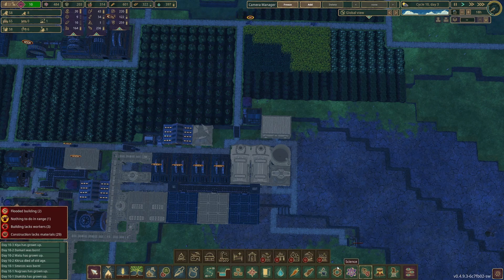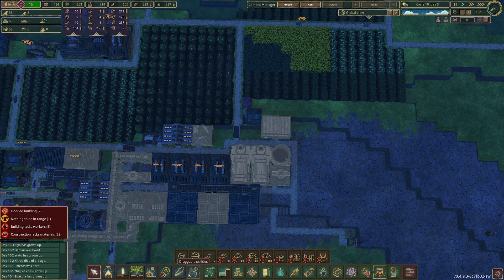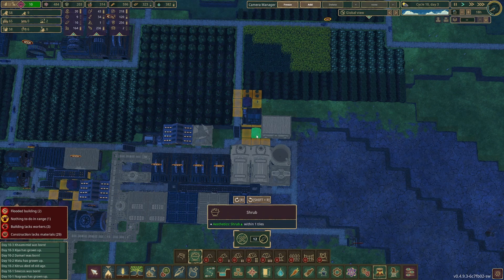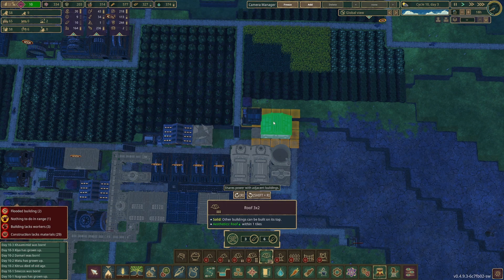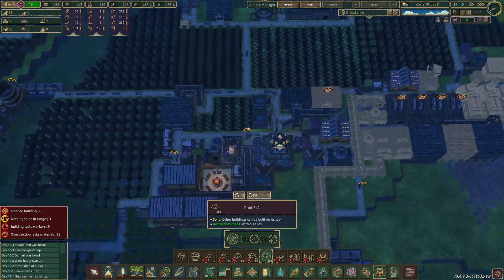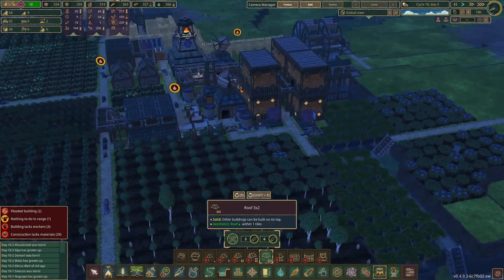Let's do that and then go ahead and add some well-being to make our beavers a little happier — put a roof on these houses over here. Although I don't think they're going to be able to access them.